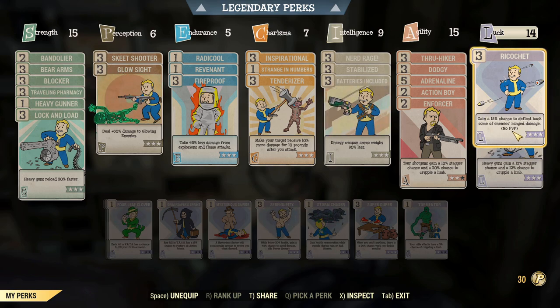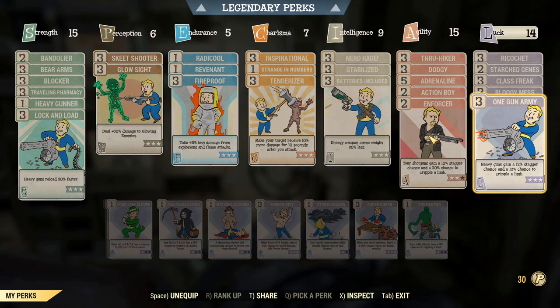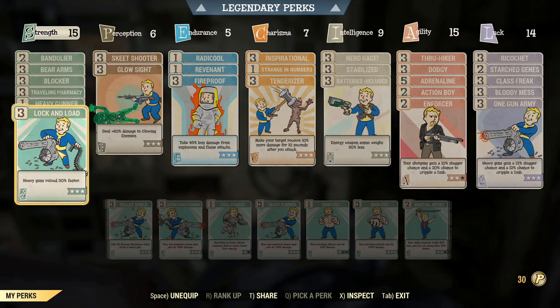Bloody Mess for that extra 15 damage, Class Freak and Starched Genes for my mutations, and Ricochet so anything hitting me gets deflected back. Overall I'm running this setup because it's a fantastic weapon and I want to survive, keep firing for as long as possible. Its fire rate is amazing and damage is decent at mid-to-close range. If you shoot something far away you'll get ones, but you're getting like 30 ones at once — so it's still usable for tagging — and I don't think I need to stack heavy damage perks to get what I need out of it.